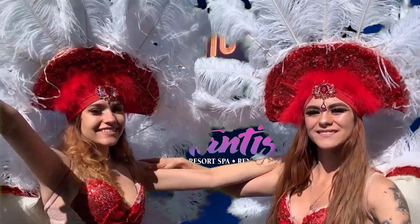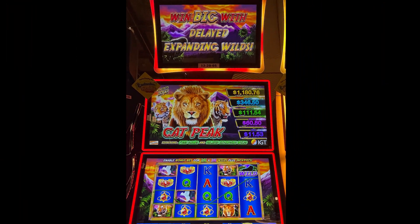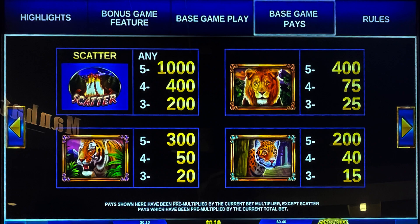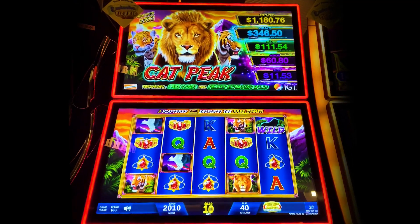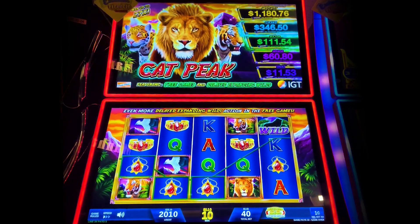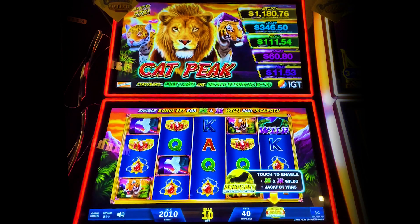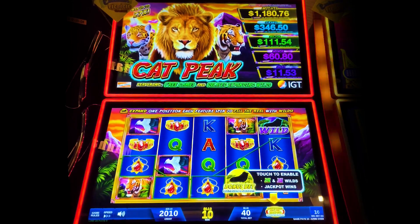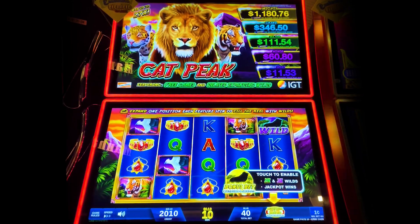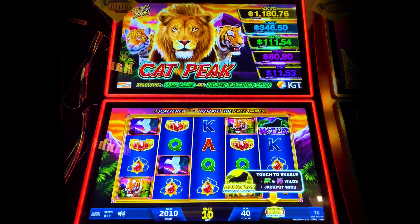Welcome to Random Slots! This is a different type of game. First of all, you have the progressives where you need to get jackpot symbols on adjacent wheels. Three of them gets the mini and seven of them gets the mighty. There's also a bonus bet which doubles your bet — it goes from 40 to 80 minimum, or 200 to 400 maximum.